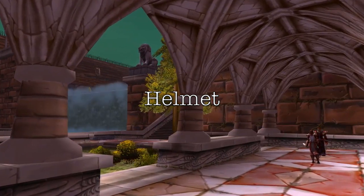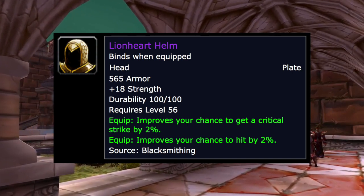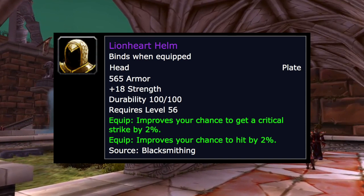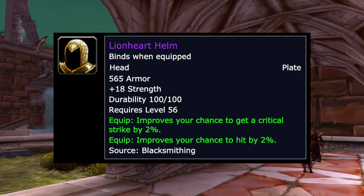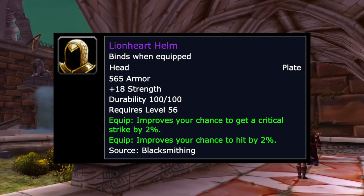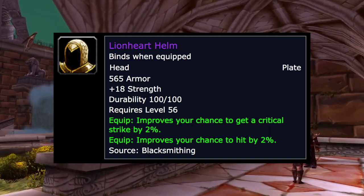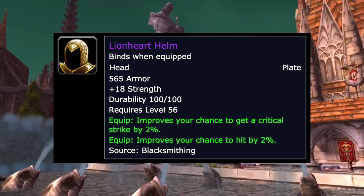Starting off with helmets, the Lionheart Helm is going to be your best-in-slot for a while. It's got 18 strength, 2% crit, and 2% hit — perfect for DPS. However, at the launch of Classic it's going to be very expensive and probably a little rare, so this might be something to save up for later down the road.